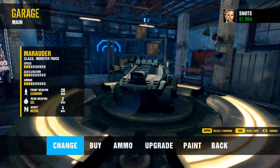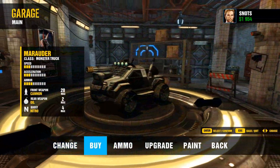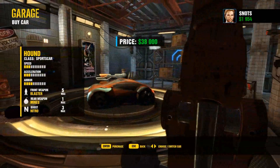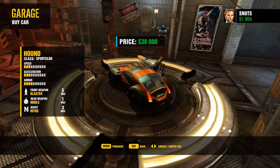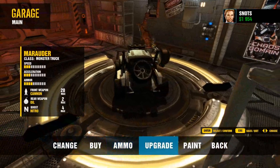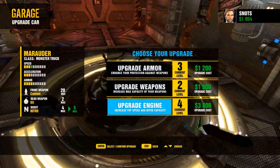Here's the garage — you can see the different vehicles you can purchase. Each vehicle is what you'll use in the next race. As you play more, you earn money, upgrade your vehicles, and you can change the paint, which is cool.